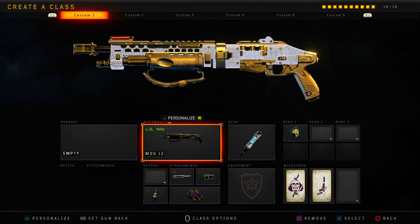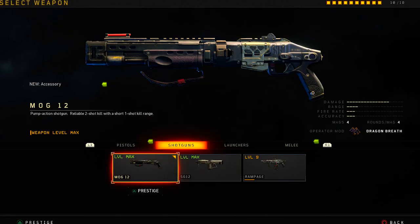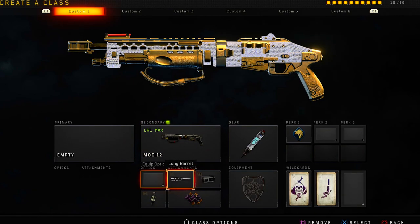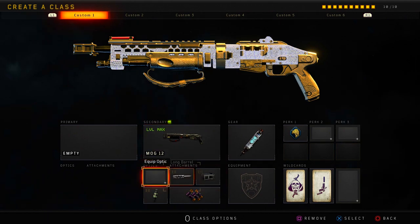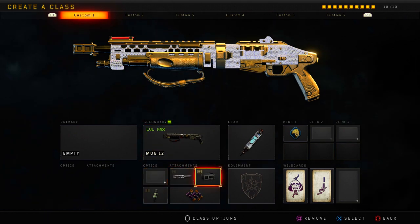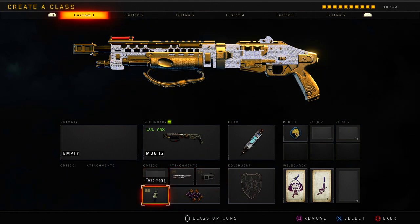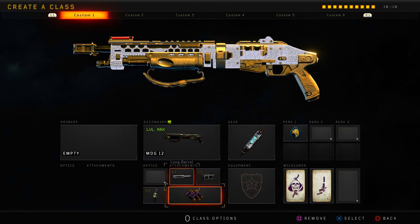So with that in mind, that's what I'm going to be checking out in this video. As you can see, this is the class that we are going to be using starting off. I'm going to be using the standard MOG-12. For our first attachment, we are going to be using Long Barrel, and our second one, Barrel Choke — this is just going to make the MOG-12 a more consistent one-hit kill by increasing the effective range. For our third attachment, we are going to be using Fast Mag. And for our final attachment, we are going to be using the Operator mod.